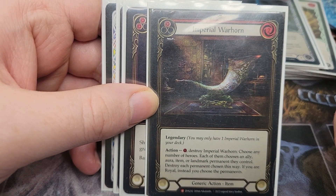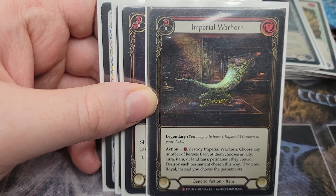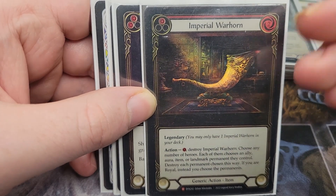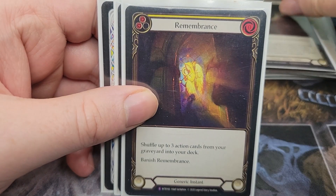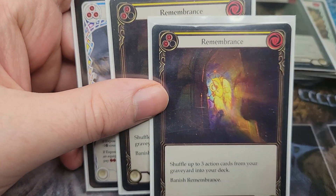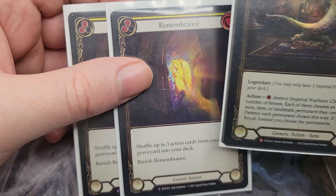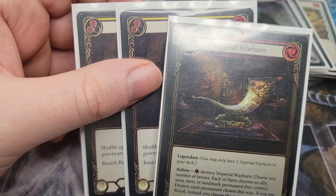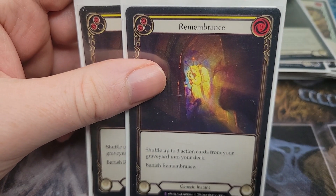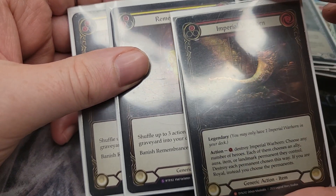Against Iceländer, if she sees this style she'll set up Frost Hex and go for a big Insidious Chill or Icy Eternal turn. If you play Imperial Warhorn and choose both players, you get to sacrifice a Frost Hex since it's technically under your control — destroying it breaks Insidious Chill. Very effective against Iceländer as well. We only have one in the deck because we run Remembrance. I only have two right now and need to get a third, but it's been working. We use Remembrance to replay Imperial Warhorn along with other key cards for late-game relevance.